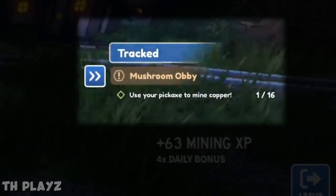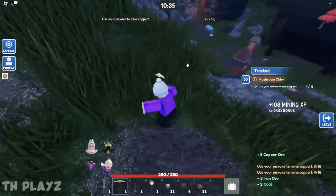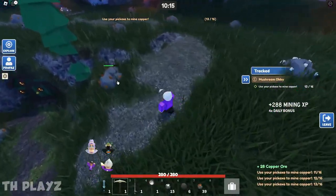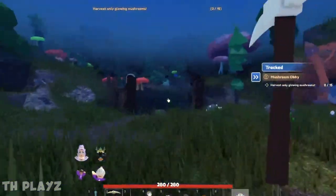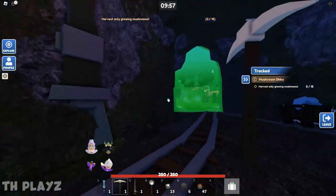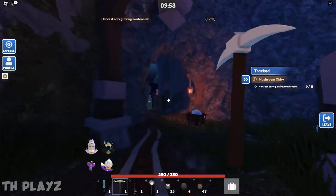You need to mine 16 copper ore, and you'll be racing against four other players. The best strategy is to stay in one area — you get a lot more ore that way. Once you've collected all 16 copper, head back to the obby and go through the green portal, which will unlock once you have enough.